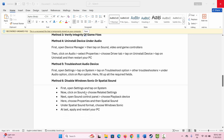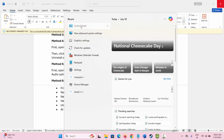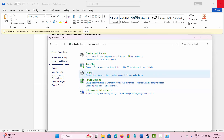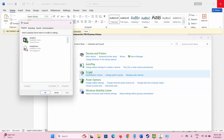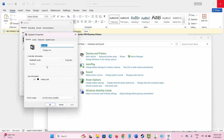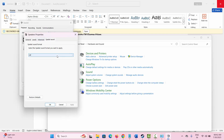If not, the last method suggested is to disable Windows Sonic or Spatial Sounds. For that, go to Control Panel, click on Hardware and Sound, then click on Sound. Select your Speakers, right-click, click on Properties, then go to the Spatial Sound tab. From here, select Windows Sonic for Headphones and click on Apply.